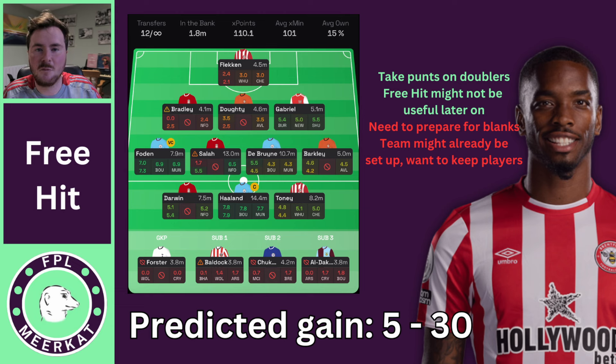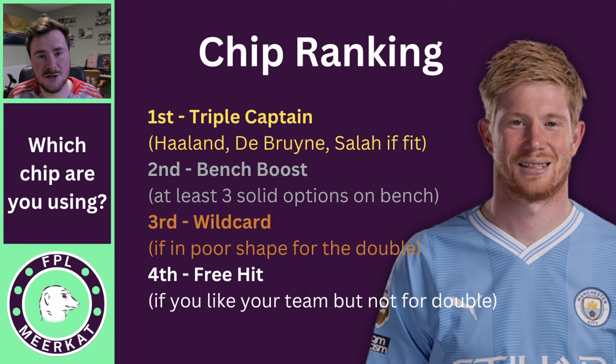Running over my ranking: triple captain is number one for me. This is such a good game week for Liverpool and Man City. Haaland is probably number one, De Bruyne number two, and Salah — if fit — would be potentially number one or two. Jota and Foden are also fair shouts. Second is the bench boost — only use it if you've got at least three solid options on the bench. Three solid options like an Arsenal player, a Villa player, a Brighton player, or a Porro against Wolves are really good ones.